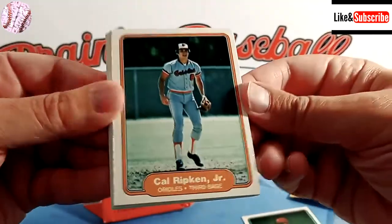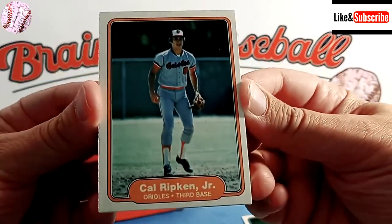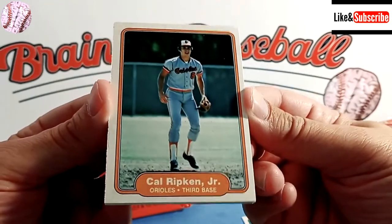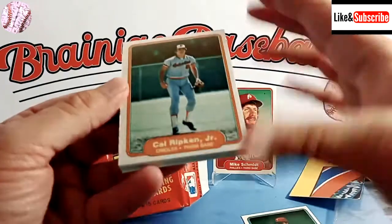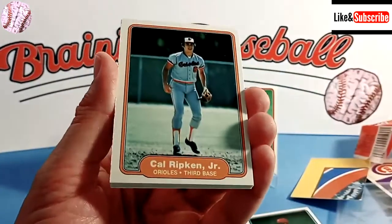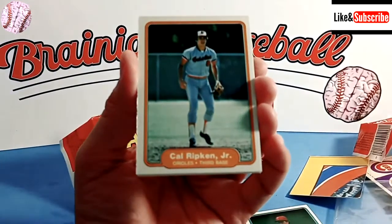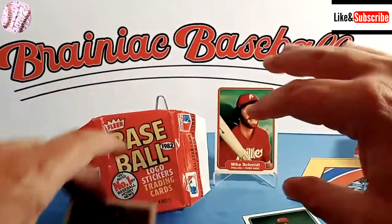Oh my God, we got it! Holy crap, folks! Look at that card! Oh man, it is off a little bit right to left, but oh my gosh — I totally did not think we would be getting one. I don't even have my One Touch ready. So that is the Cal Ripken Jr. rookie card! Holy cow, we got it! Let's put these down and everybody back away — don't breathe on it.